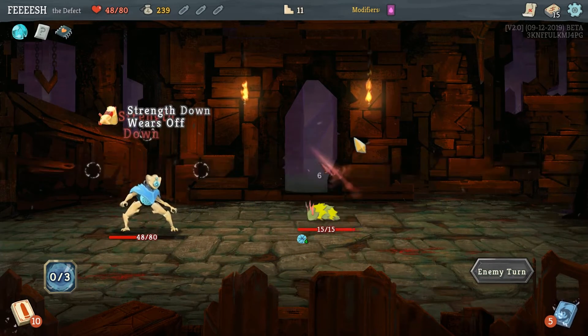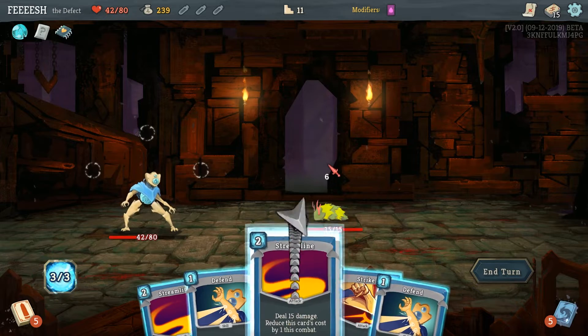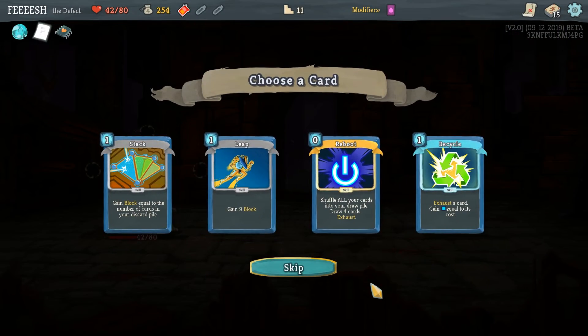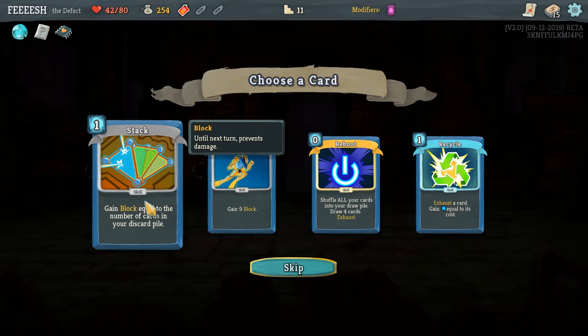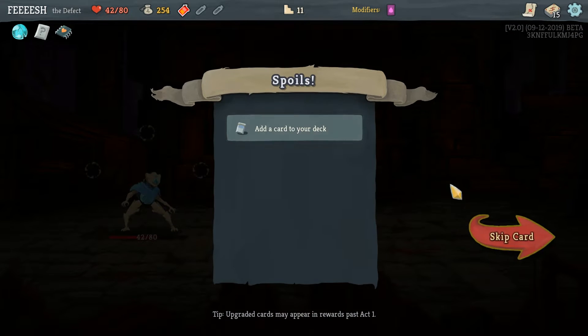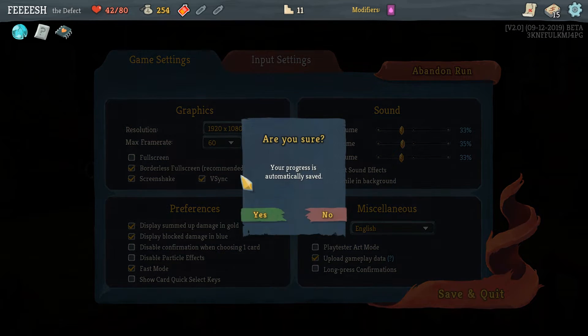Kind of a waste of a flex potion but I'm taking some damage. Reboot — it's okay. Lost leap stack. We're not getting any. In that case, I'm gonna save and quit.